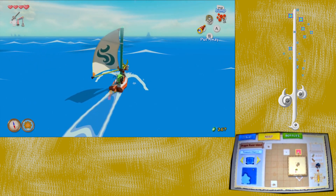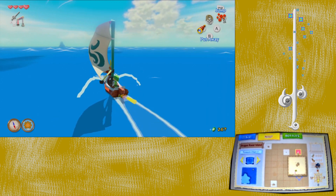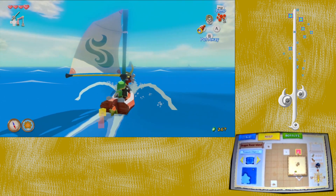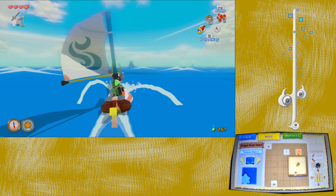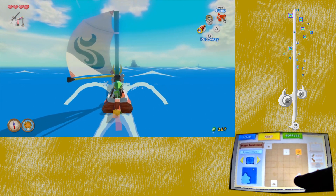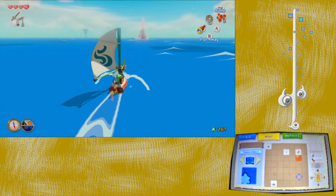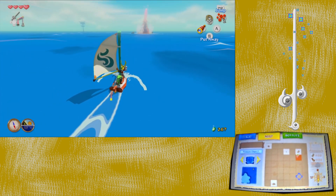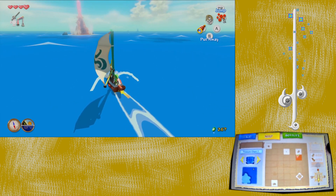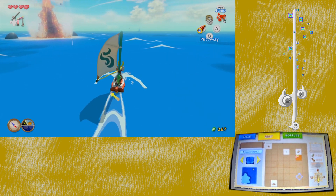Now we're finally set out listening to this awesome sailing music. Now that we have control of the wind it really makes you appreciate just how big this world is. You can just set the camera toward where you want to go. The arrow points in the direction of the wind, not where you're supposed to go — that's on the map. You'll want to come to every square and fill them in.